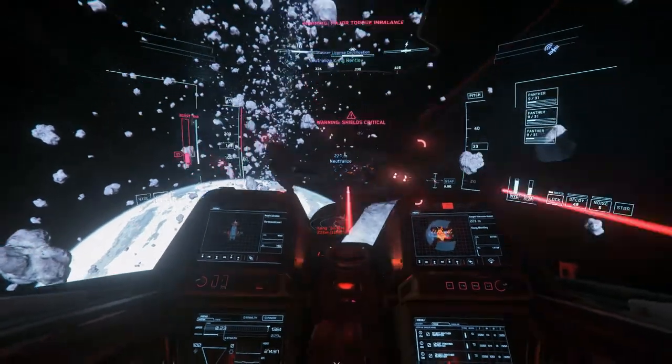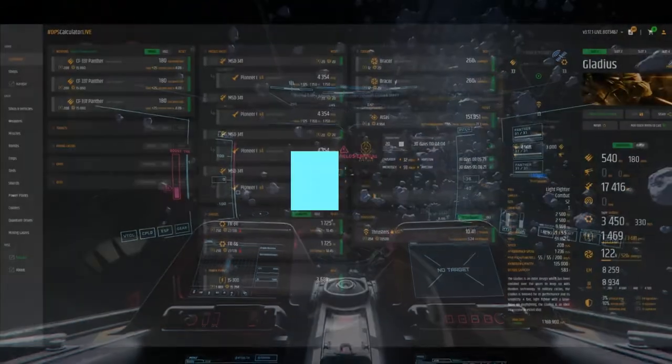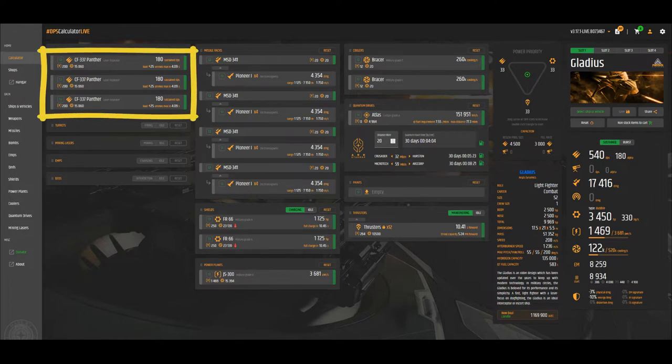Let's jump into the Gladius loadout and then we'll move on to reputation and the missions you have to accept. The website I'm using to show my build is Urkel, and I'll leave a link in the description to the ship loadout I use for bounty hunting. As for the loadout, I use laser repeaters — they are the best weapon for 90% of circumstances, so I would just go ahead and use those.